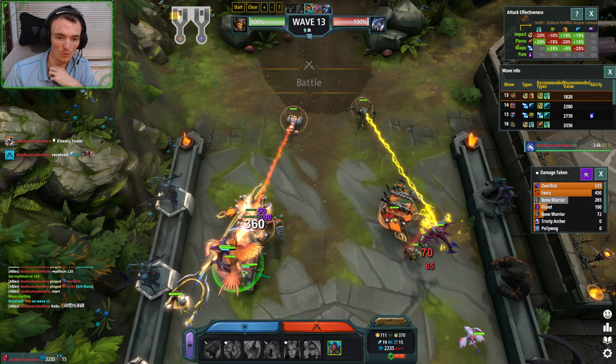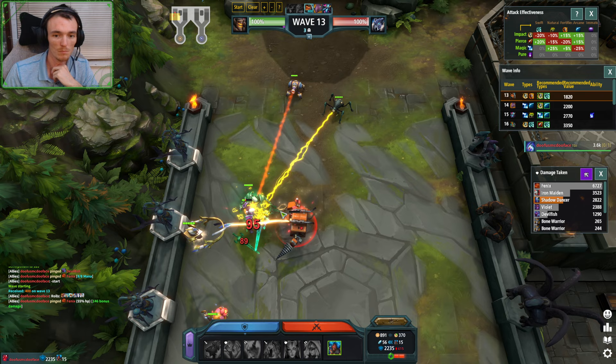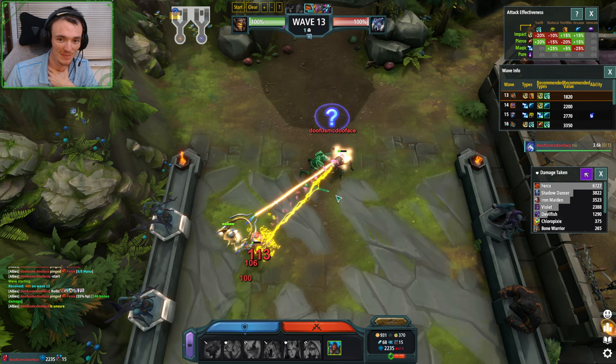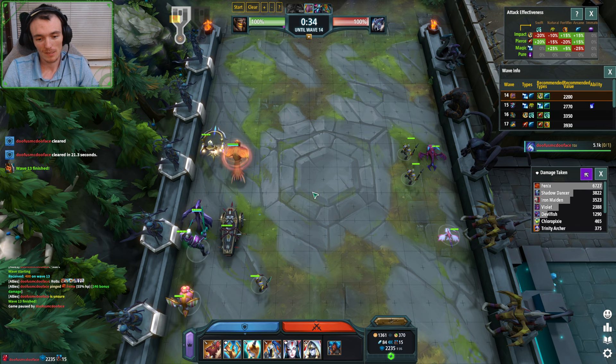Four Eyes goes right, my Phoenix is tanking beautifully. Just look at that Phoenix — it's a beauty. It dies, but it's perfectly fine. I couldn't draw that up much better. Trinity Archer dies last. That was just perfect. And just so you guys understand why I'm talking about Chaos Pawn Shop — let's say they save all the way to fifteen.